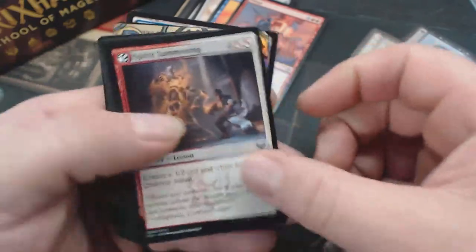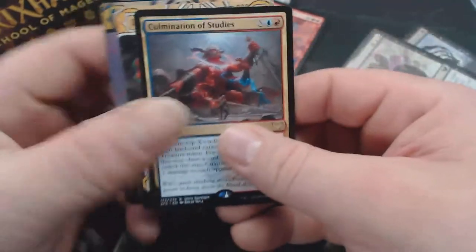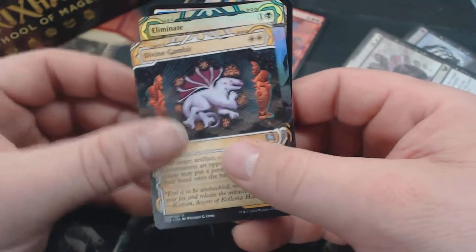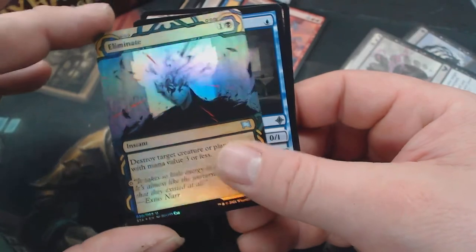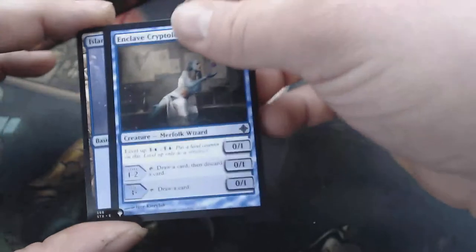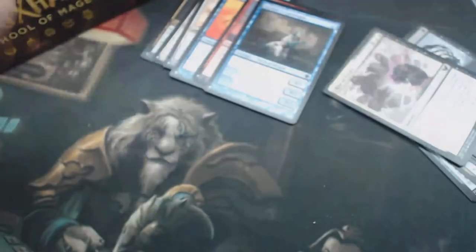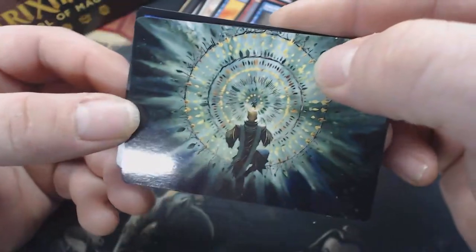Common Lesson, Common Lesson. We got a Culmination of Studies as our rare. Here we have a Divine Gambit and a Foil Eliminate. Our list card is the Enclave Cryptologist with Level Up. We got three more packs and then we'll do a recap, because there are so many different types of stuff.